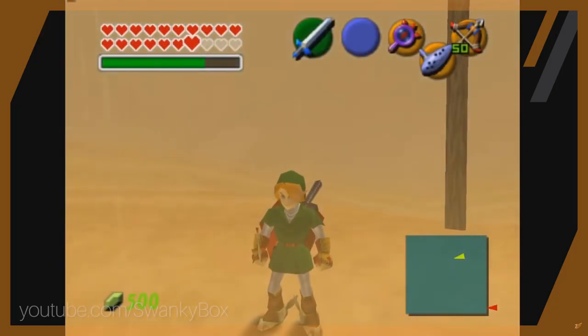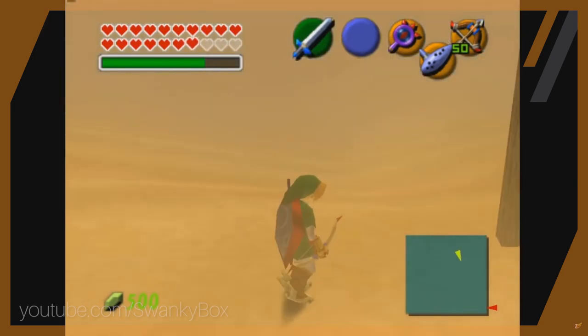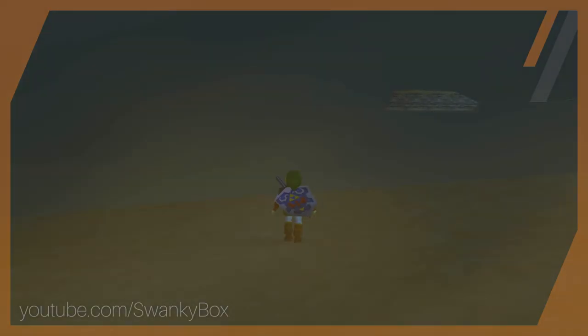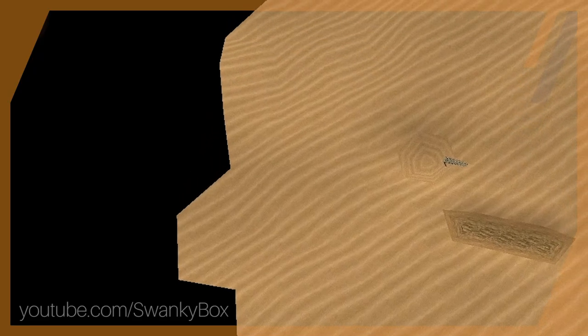That draw distance is precisely why the pyramid figure Zeltic mentioned was visible — the camera was clipping the geometry out of the background. As I walked around, the desert is very scattered. The edges don't make sense; I would imagine the developers would have made a giant circle, but it's actually very angular.